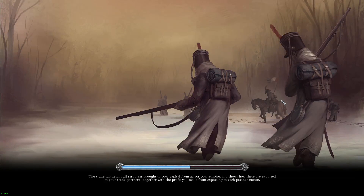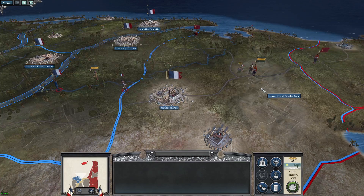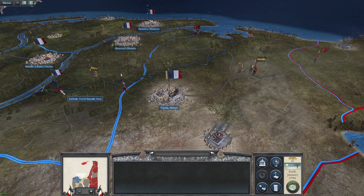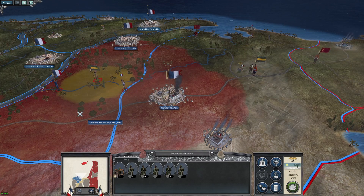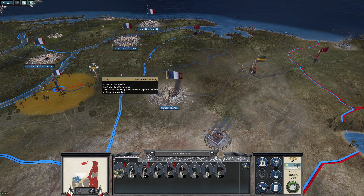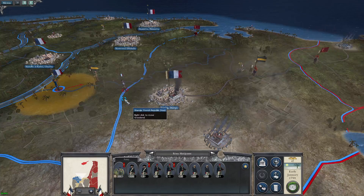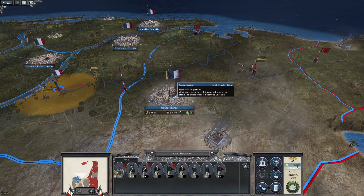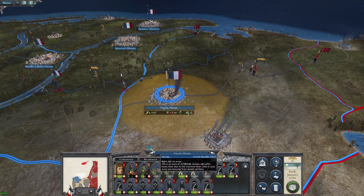We're back in Napoleon Total War playing as Napoleon on his Egyptian excursion, early on in his career. We've been pushing back the Mamelukes — there's a small force which we defeated in the last episode — and we're going to chase them off or destroy them, then use this force to garrison at Zagazig, which we just recently captured.